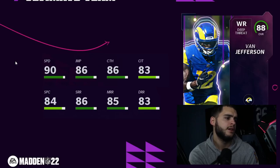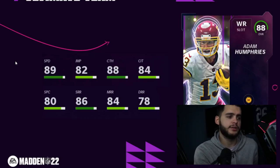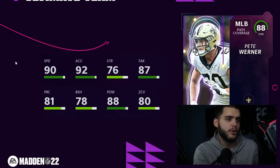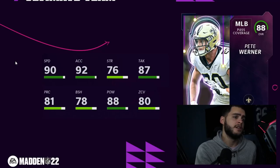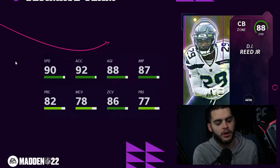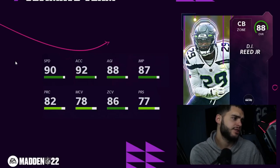Denzel Perryman: okay on a Raiders theme team. Van Jefferson: 91 speed, very well-rounded but still trash. Patrick Queen: actually pretty decent — 91 speed, 92 accel, 88 hit power if you're going to user him, 80 block shed — a pretty good user linebacker. Adam Humphreys: trash. Pete Werner: 91 speed, 93 accel powered up, 89 hit power, 81 zone, decent block shed — not bad, good on Saints theme team. DJ Reed Jr: 90 speed, 92 accel — but can't cover at all, Seahawks only.